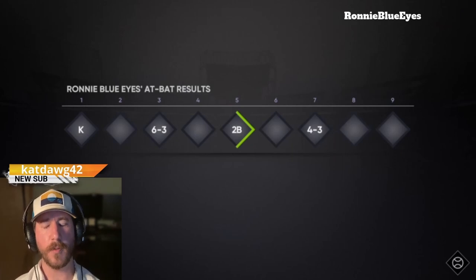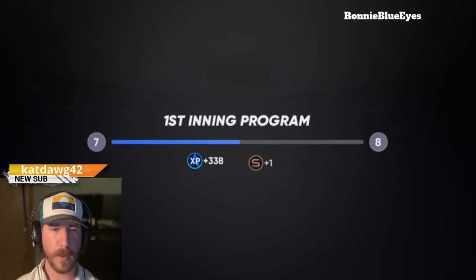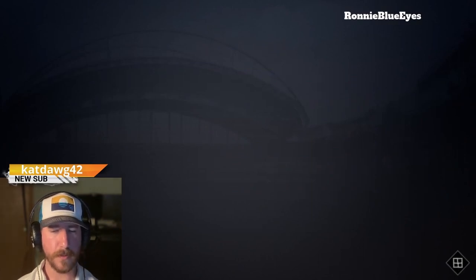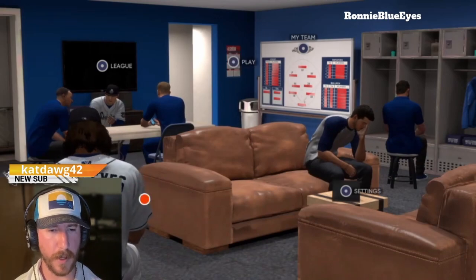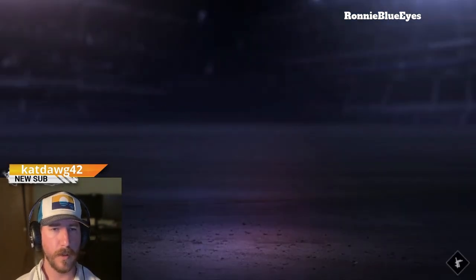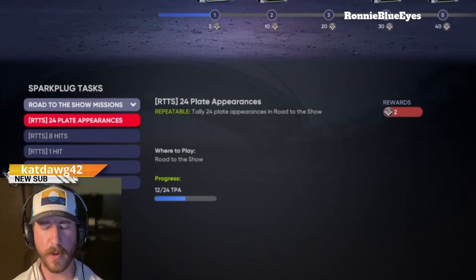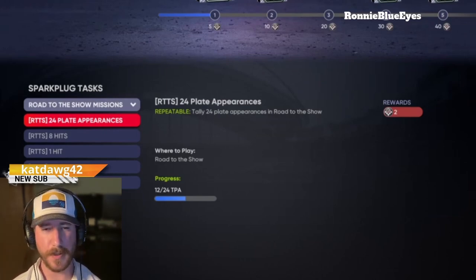So now we're going to take a look at our progress — we should have 12 out of 24 played appearances. We'll just advance through this. So we're going to take a look at my loadout, my ball player loadout, and view the program. And we have 12 out of 24 — so we are seeing progress, and that is good. So that's all you got to do. It is a pretty big pain right now and hopefully the game fixes it, hopefully they patch it soon. But if they don't, that's all you have to do.